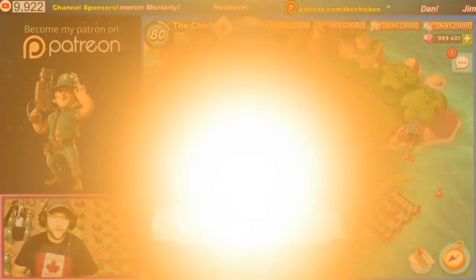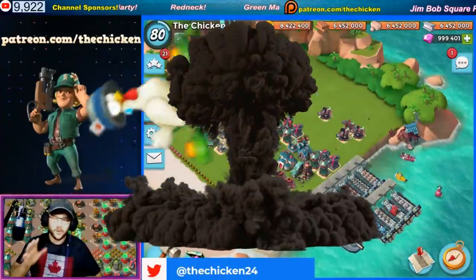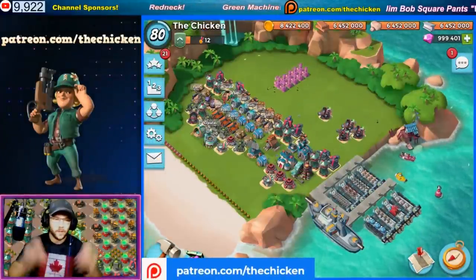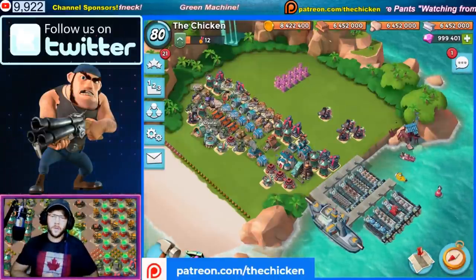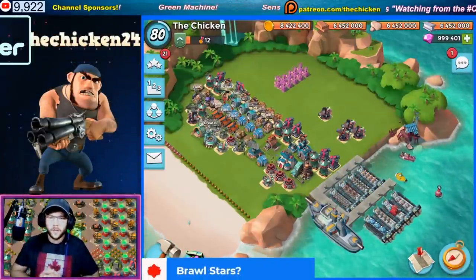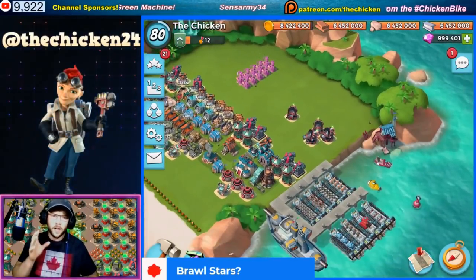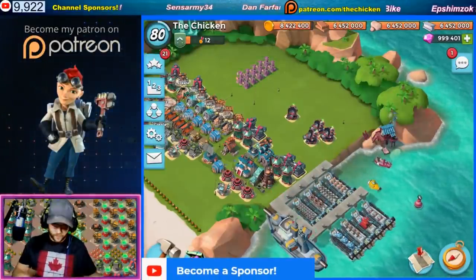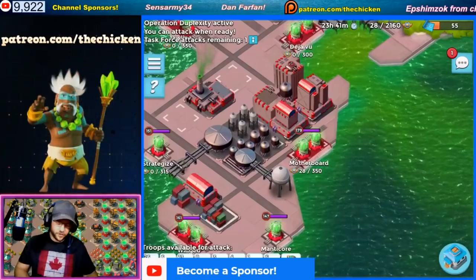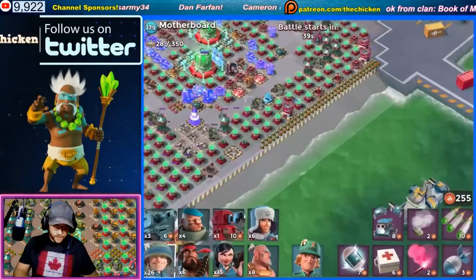Welcome back to another Boom Beach video. Today's video is all about the new super cannon mortar in operations. We're going to go up against it with every single troop in Boom Beach to see what each troop can do against it and what they can't. We have ten boosted gunboat energy statues so these troops are at max level with no extra powers from statues.